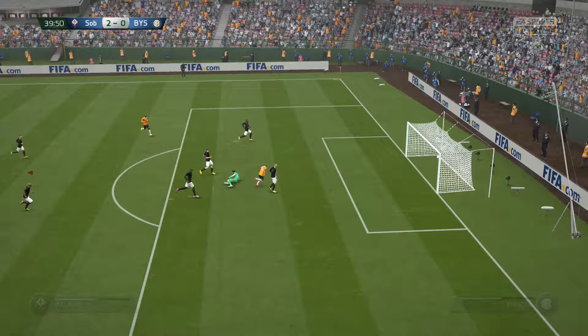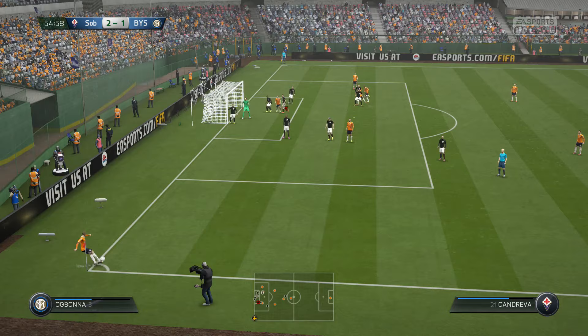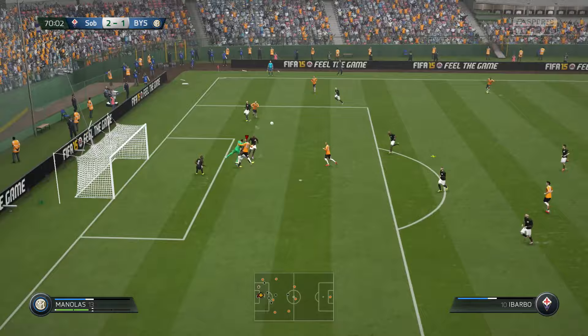I feel like you're best off leaving him in net on one-on-one opportunities. He doesn't react as quickly when you rush him out — he's very tall and doesn't get down on the ground as fast. He's kind of like Courtois from previous games in the sense that when you leave him in net he will excel. His positioning is very good in net; you can see he doesn't allow a lot of near-post shots.